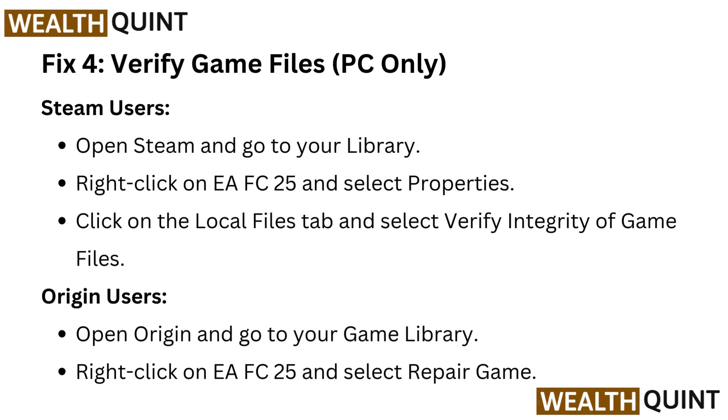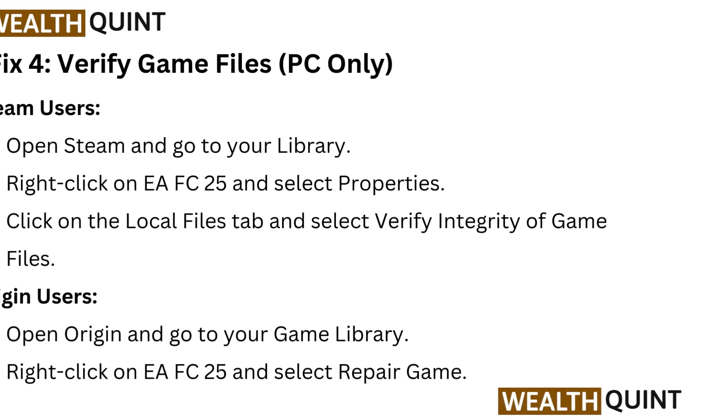Fix 4: Verify game files — PC only. For Steam users, open Steam and go to your library. Right-click on EA FC25, select Properties, click on the Local Files tab, and select Verify Integrity of Game Files. For Origin users, open Origin, go to your game library, right-click on EA FC25, and select Repair Game.